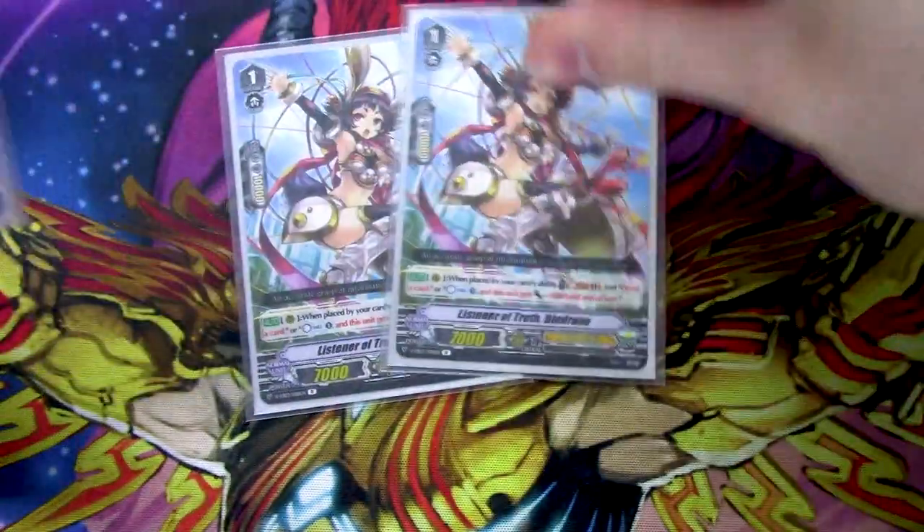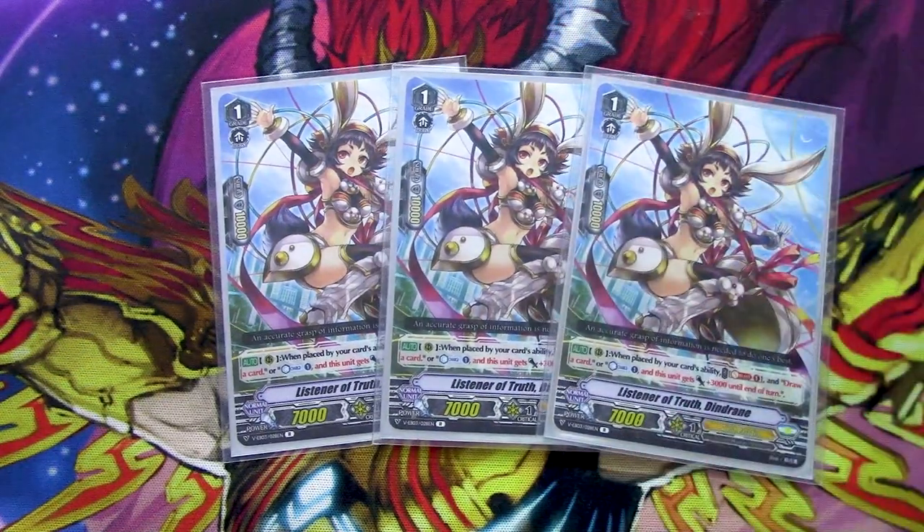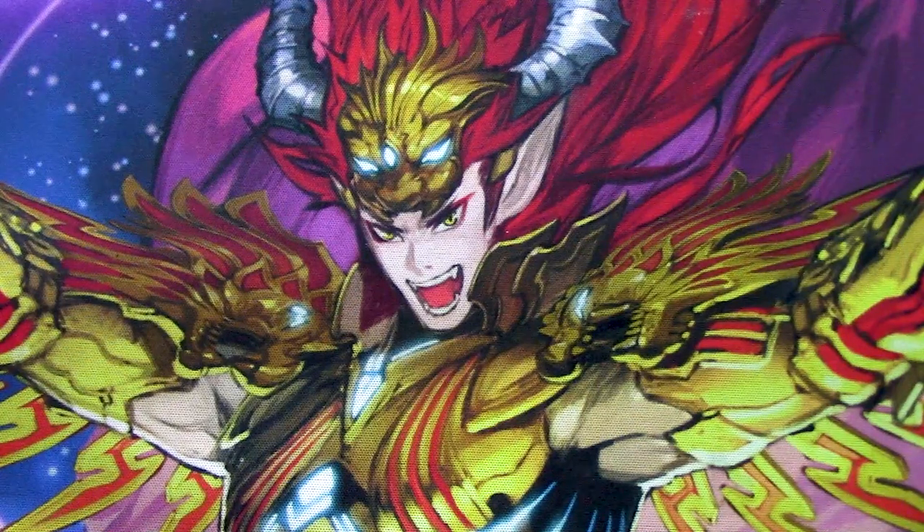Three copies of Listener of Tukedin, Jane. The fear with this deck is using up the Soul Blast a lot, but you hopefully don't have to counter-charge often since only Percival, Paramore, and Agravain really counter-blast. Counter-charging once or twice during the game is all you need. Dindrain's skill: when placed by your card's ability, Soul Blast one, then either draw a card or counter-charge — and if you counter-charge, you get 3k. Dindrain has always been a great card.